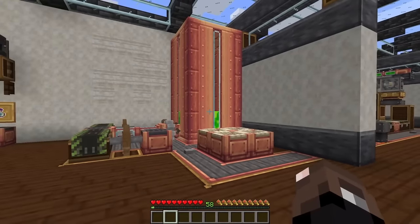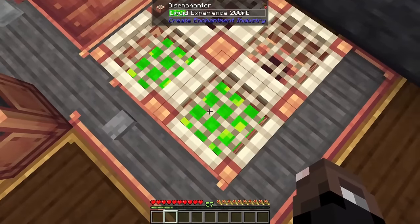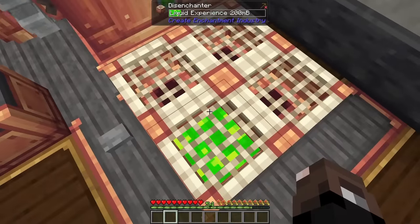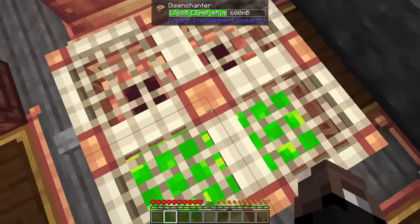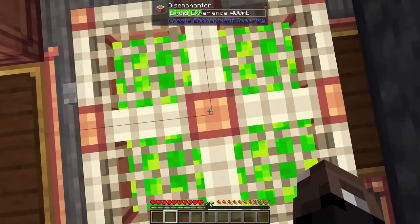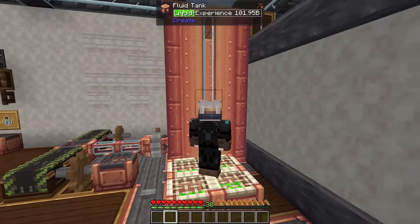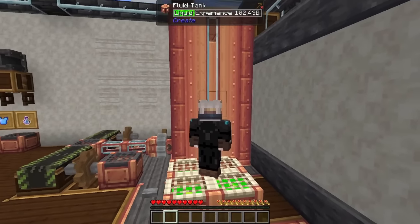As you collect experience during your adventures in Minecraft, you can just go ahead and step on disenchanters and it'll automatically pump your levels into liquid experience. I'd recommend getting four of these set up because they do go quite slow — you can stand right in the middle of all four and your levels will drain really quickly into your fluid tanks.